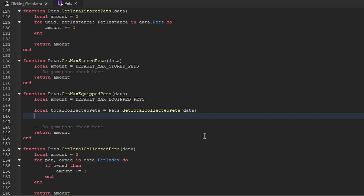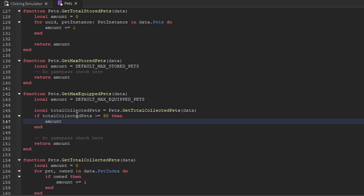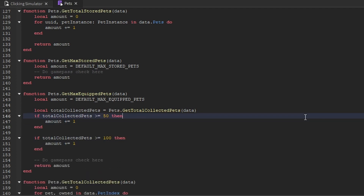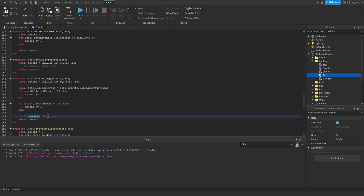Now that variable is set to the amount of pets the player has actually collected. We can create if statements to check how many pets they have collected and, if they meet a certain threshold, increase the amount variable. We'll say: if total collected pets is greater than or equal to 50, then add one to the amount — so they can equip up to four pets. Then if total collected pets is greater than or equal to 100, add one again — so at 100 collected pets they can equip up to five. There's also a comment here for a game pass check, which we'll implement in a future episode.